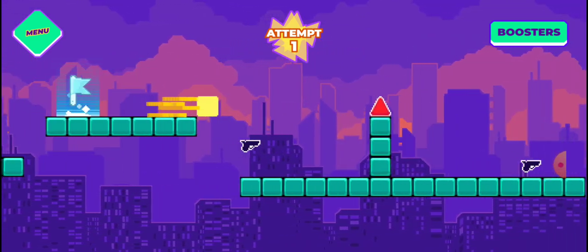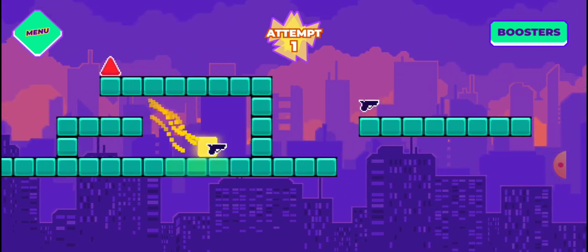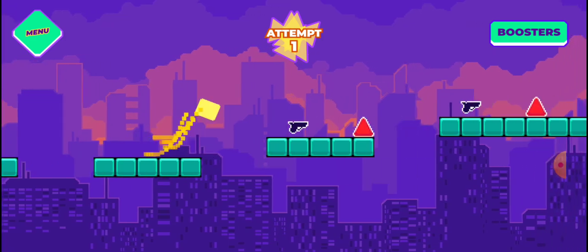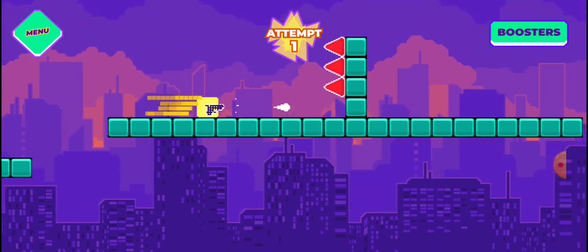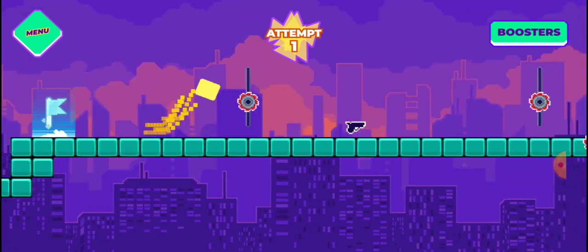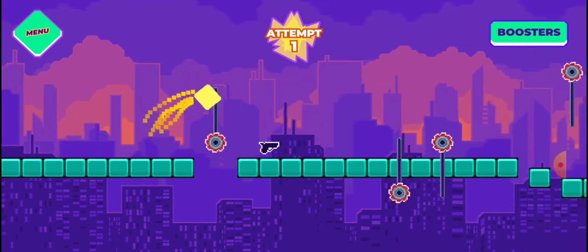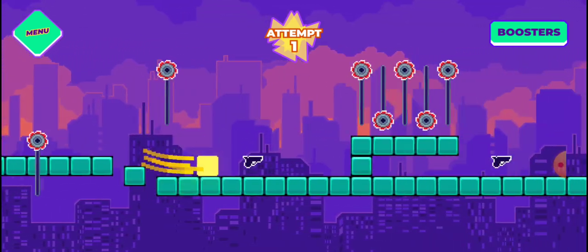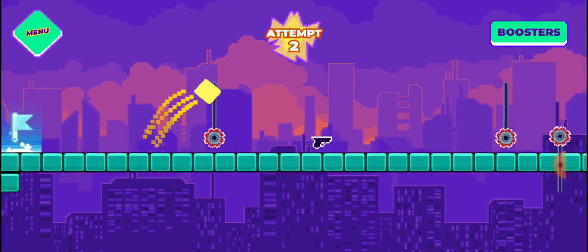The second section is quite annoying because that one's the only fake gun - you don't need it because when you have the gun you can't jump, and it needs you to jump there, so it's a fake. Then there's a really annoying timing here - it's the hardest timing in the level. It also has these gears that move to the music instead of when you jump.